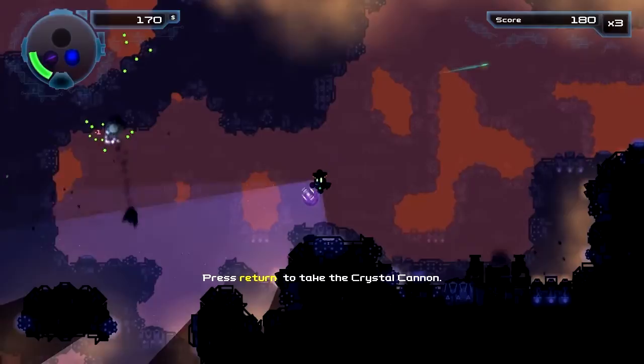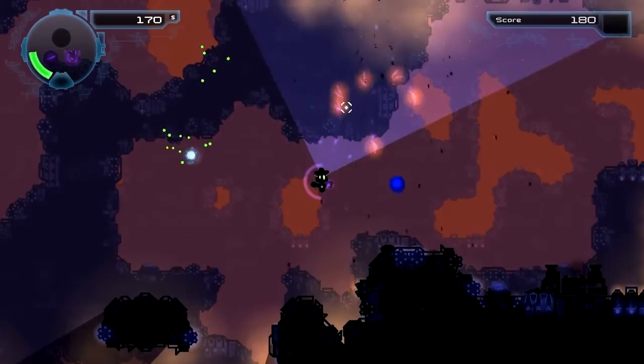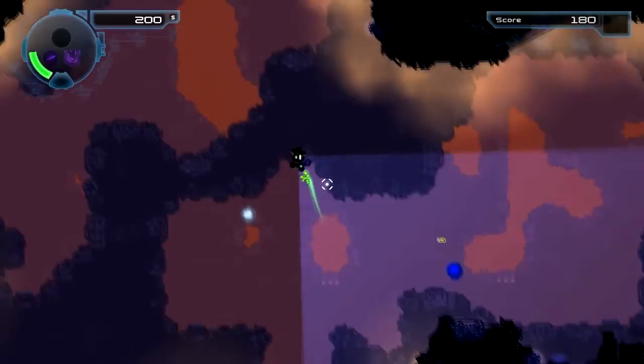Now something dropped — it is a new weapon. Let's pick it up and see what it was. It was a secondary weapon, so now we have that instead. As you can see, our previous weapon is still left there, so we can switch back if we want.